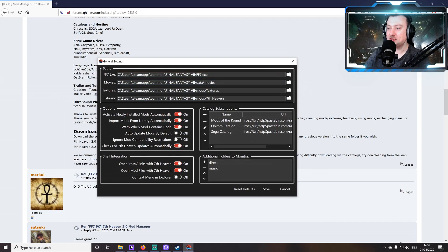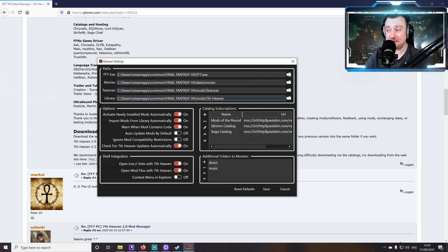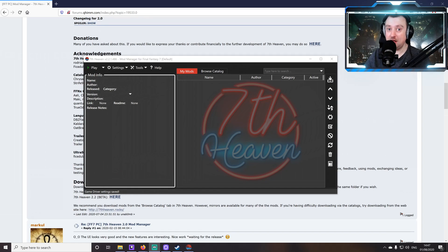Once the program opens, we're greeted by the general settings screen. The first thing we need to make sure is that the program has detected all the locations for our Final Fantasy 7 folders. As long as you haven't got multiple installations of the game set up, it's going to do this automatically — everything's pretty much taken care of. I'm just going to untick the first two options here, which gives us a little bit more control, which is what I prefer. Then we click Save and we are good to go.